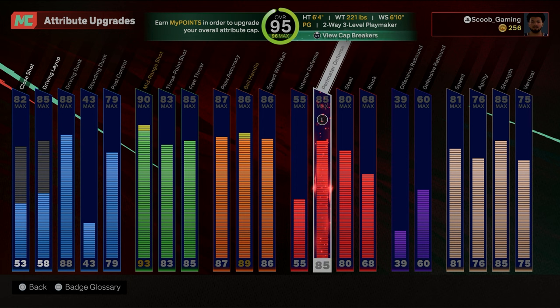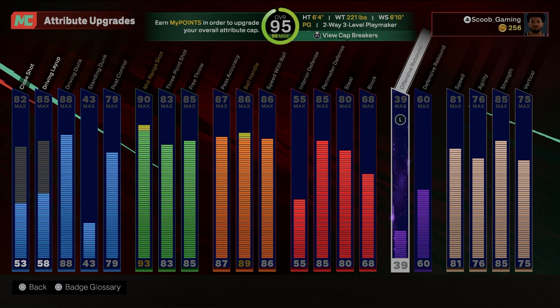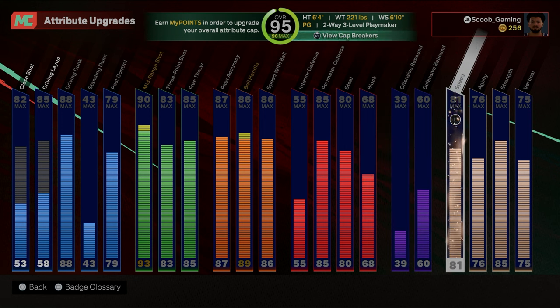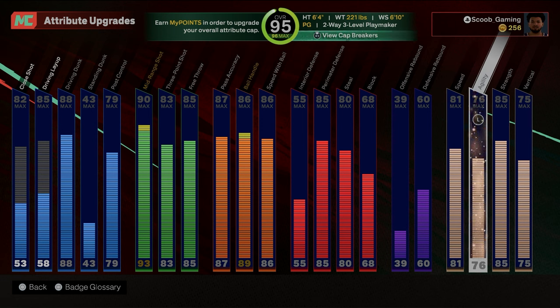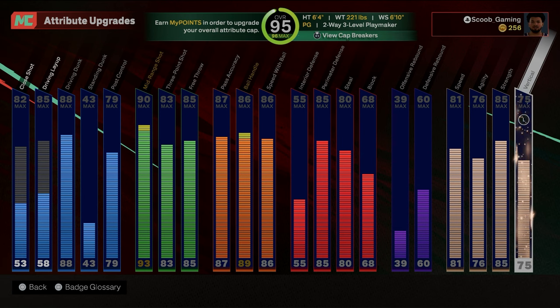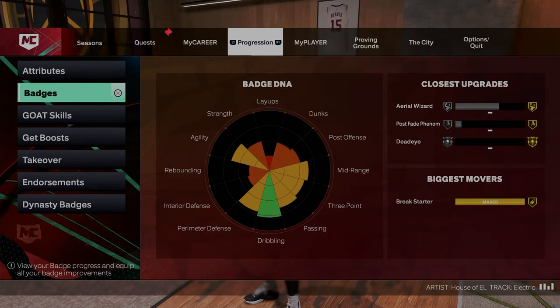55 interior, 85 defensive perimeter, still 80 block, 68 offensive rebound, 39 defensive rebound, 60 speed, 81 agility, 76 — 85 strength, 75 vertical. Let's get into the badges.